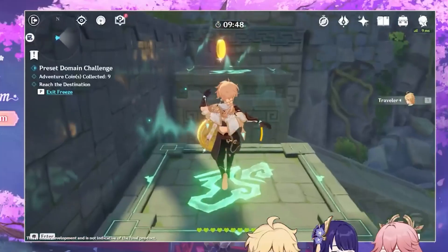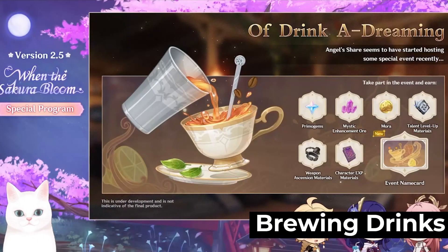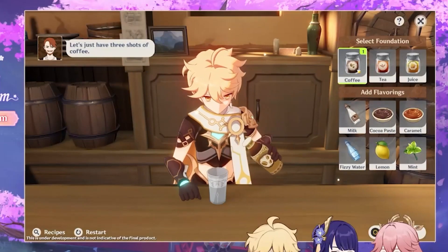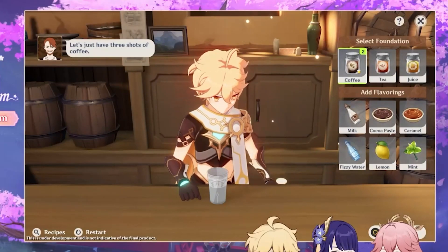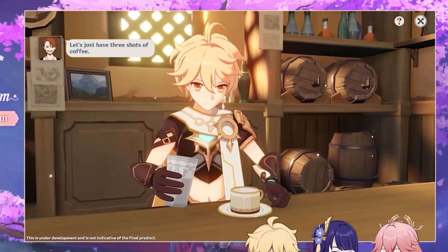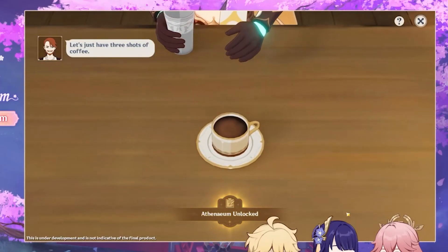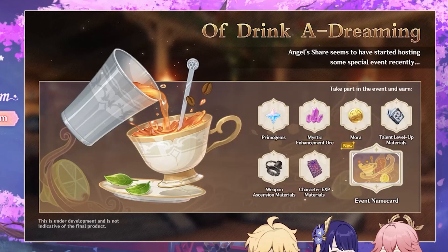Then there is the Of Drink a Dreaming event, where you will become a bartender and make drinks for customers. All you need to do in this event is follow the instructions on how to make a drink. From this event, you will obtain drink recipes and a brand new namecard.